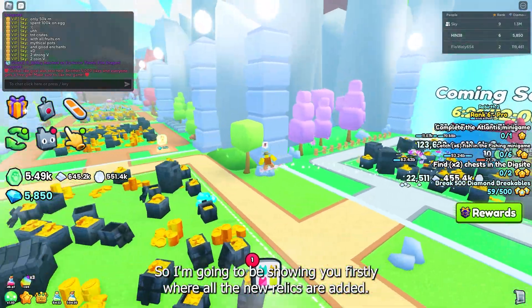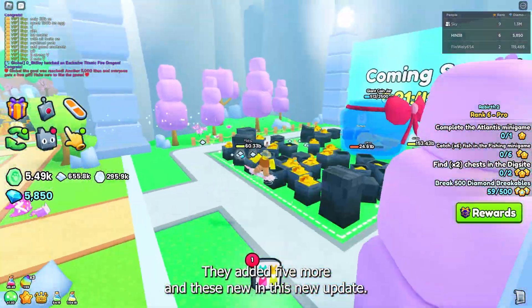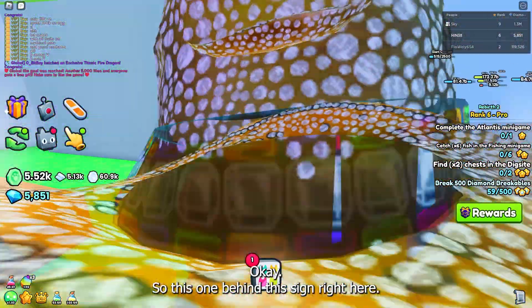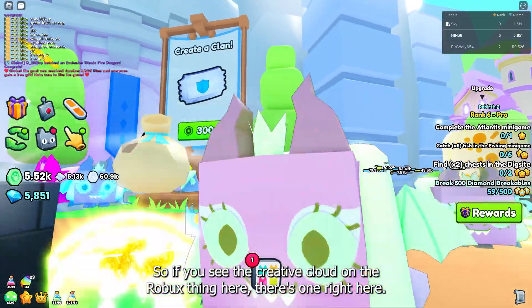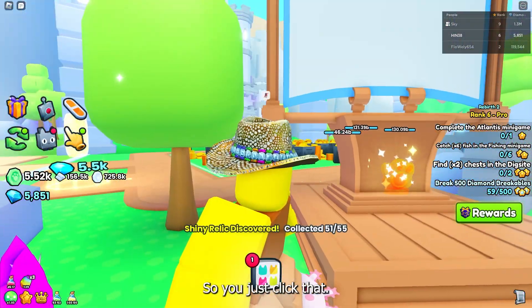I'm going to be showing you firstly where all the new relics are added. They added five more in this new update. The first one is behind this sign right here — if you see the Creator Clown for Robux thing, there's one right there, so you just click that.